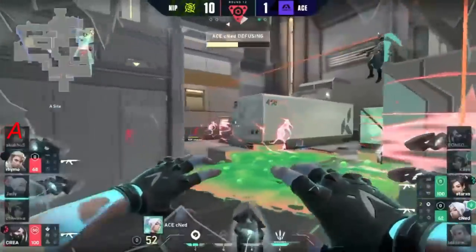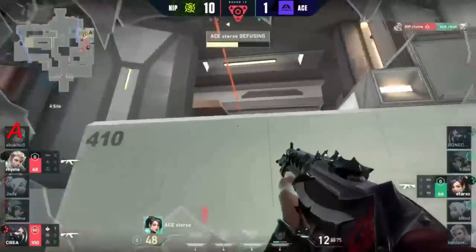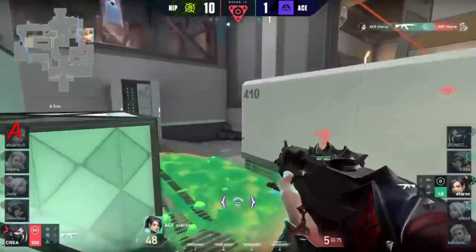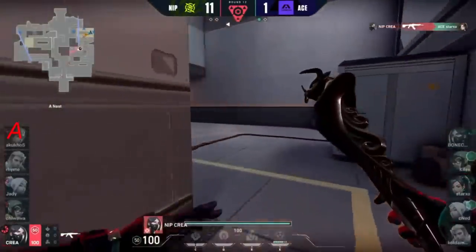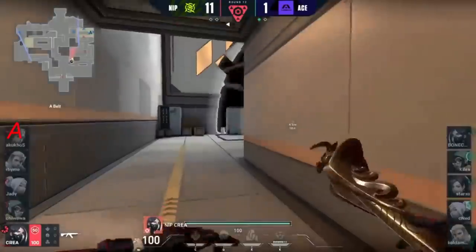He does actually catch him in the corner there, already on a half stick. Starkso's got to slip away from that. Finds Rhyme first. And Kriya now the last man standing - five bullets left. Not enough HP to stick it through there. And Kriya will clean that one up. 11-1 in the first half of Icebox.